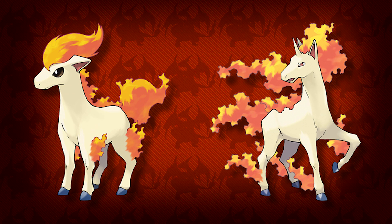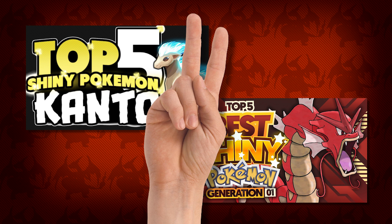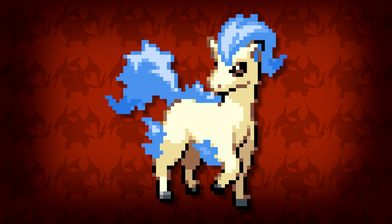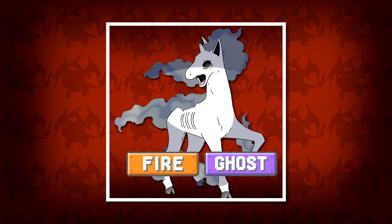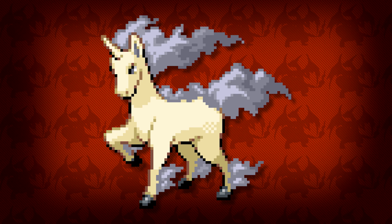Next up we have the Rapidash line. If you've seen my top 5 gen 1 shinies video then you'll know these two are some of my absolute favorites in the entire region and possibly even in the whole series. With Ponyta, the blue flames are a very nice indication that it's very hot. But with Rapidash it had these wonderfully ominous grey flames that reminded me a lot of both my Alolan Rapidash mockup and the Death and Pestilence horses from Red Dead Redemption.